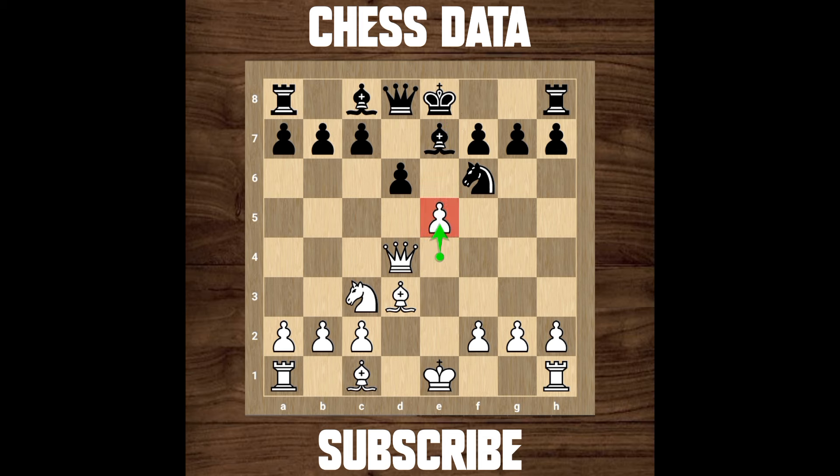Now what's wrong here — there is simply d captures on e5 and then queen takes back. Black will simply castle and then bishop to e3 from white. Bishop to e3 is very important because you have to safeguard your king. Black will reply with bishop to d6 with a tempo, forcing you to move your queen. So queen to d4, and then knight to g4, and now there are some nasty tactics from black.